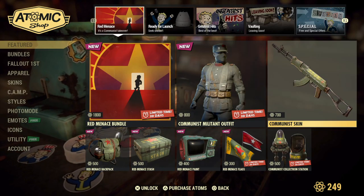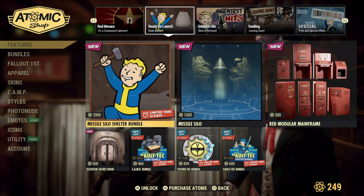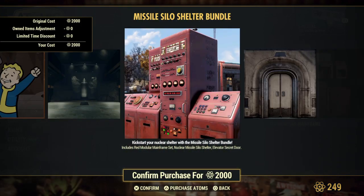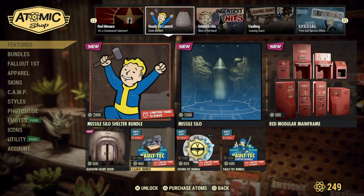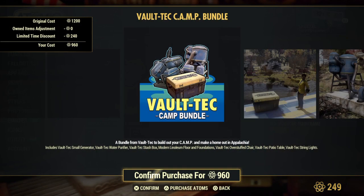You can also obviously get it separate if you wanted to. You can still get the stuff from last week for the ready-to-launch missile silo shelter bundle if you missed it. This is what it kind of looks like. I probably personally won't be getting that one — I'd have to go and see it, but I probably won't be getting it.